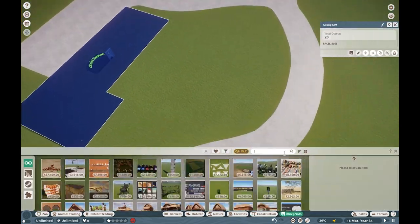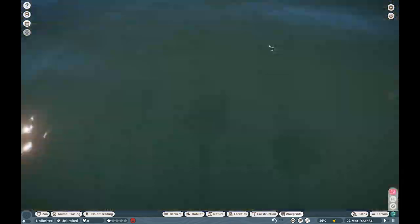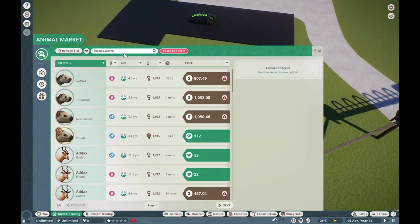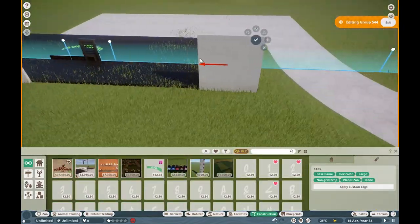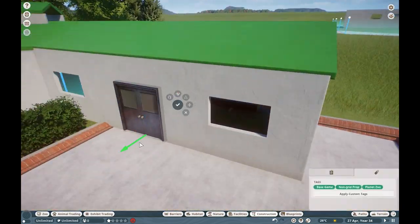So far, this is animal 2 out of 114, so bear with us. We're going to be working on our ocelots today, and before I get started, I do need to give a huge shoutout to Lucas070 on the Steam Workshop for that beautiful little overpass.